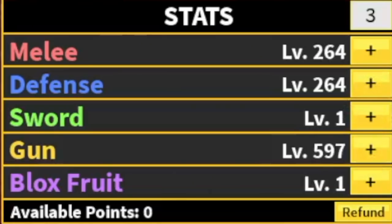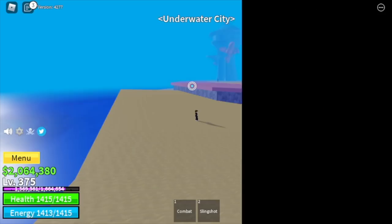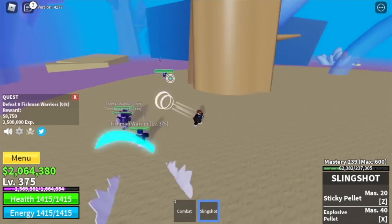Stat check: 264 melee defense, 597 gun. Now we're moving on to our next island — the underwater city. Just like the magma village, we're going to start and end with the fishman warrior. You need to defeat 8. These mobs have a long-range attack, so almost always dodge while fighting them. This is the hardest part because it's tiring.